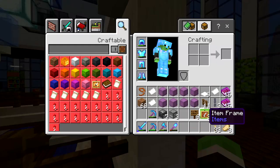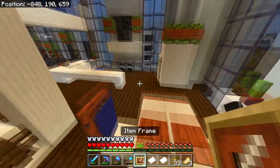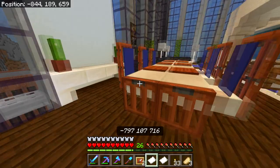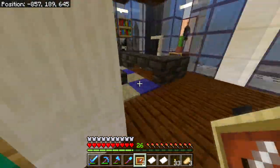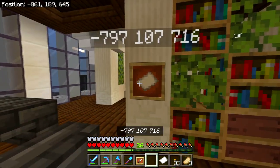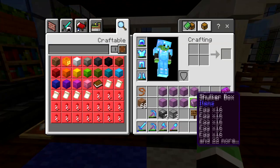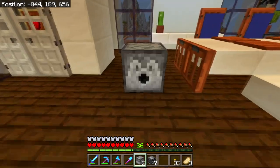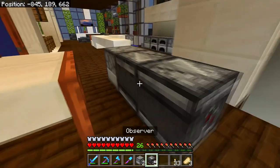I'm going to hide pieces of paper with the coordinates using three item frames, placed around the room — kept a little hidden so he has to actually look for them. I'm going to place one here and leave the last one here. Now we have all the pieces of coordinates set. What I'm going to do now is start spawning a bunch of chickens. I need to make a simple hopper clock like this.